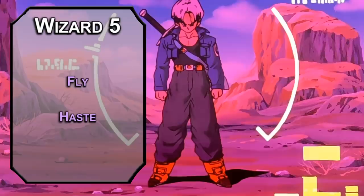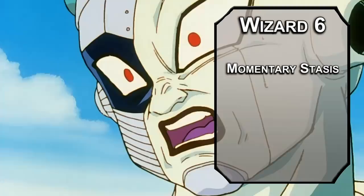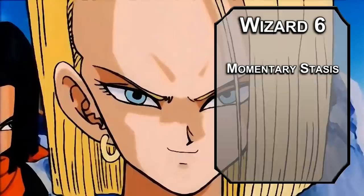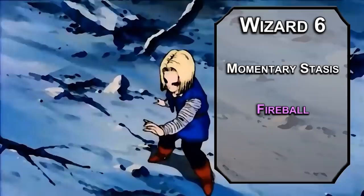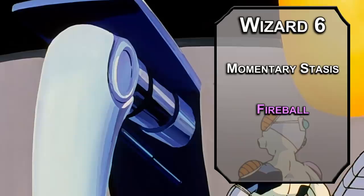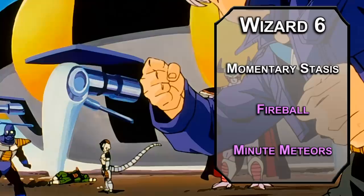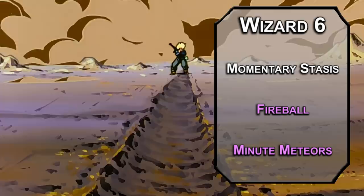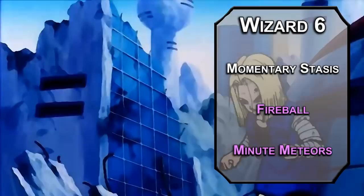6th level Chronurgists get Momentary Stasis, forcing a Constitution saving throw on a Large or smaller creature, suspending them in time and making them incapacitated until the end of your next turn or until they take damage. It's basically the same as Stunning Strike from Monk, just a little bit worse. You have a number of these equal to your proficiency bonus per long rest. For spells: Fireball forces a Dexterity saving throw on creatures in a 20-foot radius sphere dealing 8d6 fire damage on a fail, half on a success. Melf's Minute Meteors creates six floating meteors that you can send out as a bonus action, forcing a Dexterity saving throw on creatures in a 5-foot radius dealing 2d6 fire damage — and with Protector Aasimar you can add radiant damage, so it's Melf's Minute Minute Meteor Meteors.